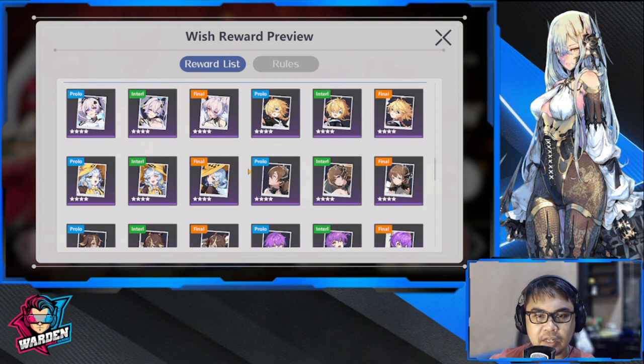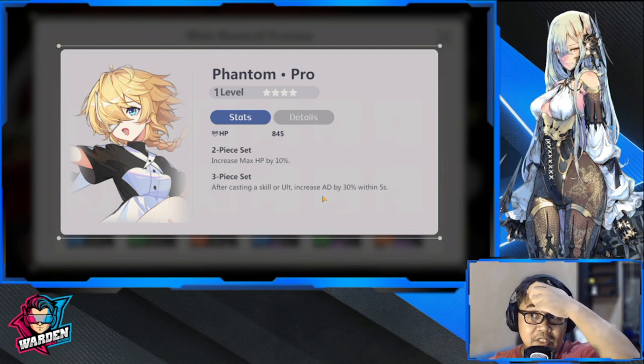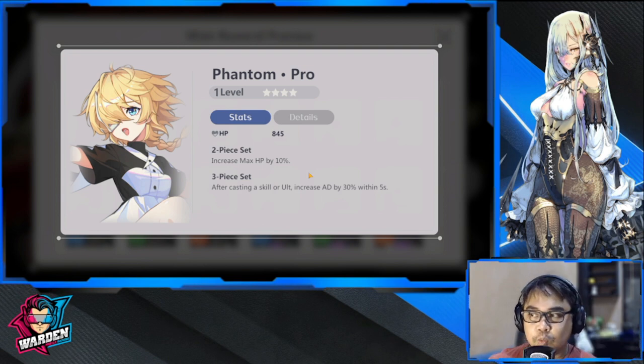Next up is Phantom — either front or back, AD stat increase. AD characters: guardian, hoplite, assassin, ranger. Increases max HP for the two-piece setting, and after casting a skill or ultimate increases AD by 30% within five seconds. This is a nice one because of the max HP bonus too. It's very utilitarian, and the AD buff is very nice.